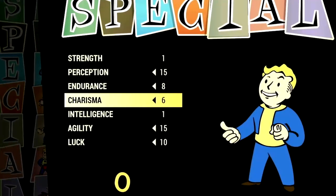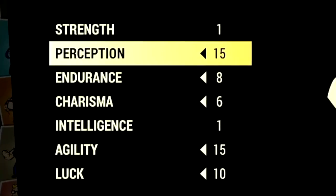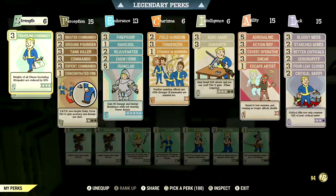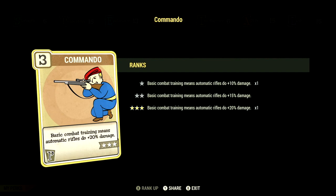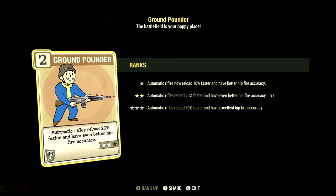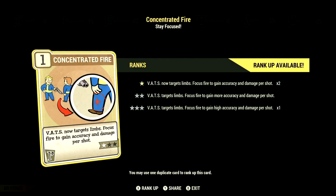Now over to our build — these are the base stats for our in-game stealth commando build without legendary perk cards equipped. Starting off in Strength at 6, we have Traveling Pharmacy at 3 stars — weights of all chems including Stimpacks are reduced by 90% — and Blocker at 3 stars, taking 45% less damage from opponents' melee attacks. Over in Perception at 15, we have all the commando cards maxed out for maximum damage. We have Ground Pounder at 2 stars — automatic rifles reload 20% faster with better hipfire accuracy — and Tank Killer at 3 stars — rifles and pistols ignore 36% armor with a 9% chance to stagger. We also have Concentrated Fire at 1 star — VATS targets limbs, focus fire to gain accuracy and damage per shot.